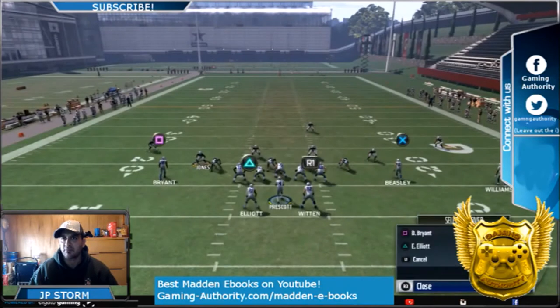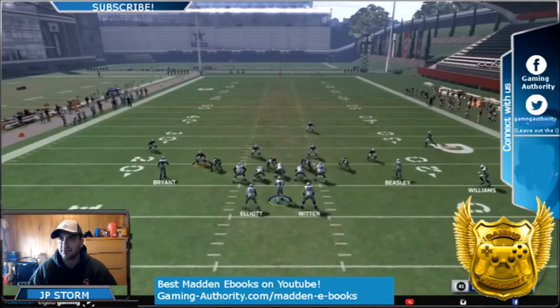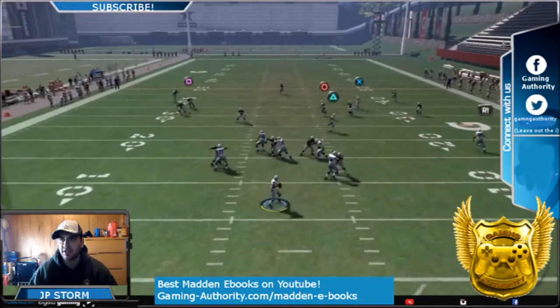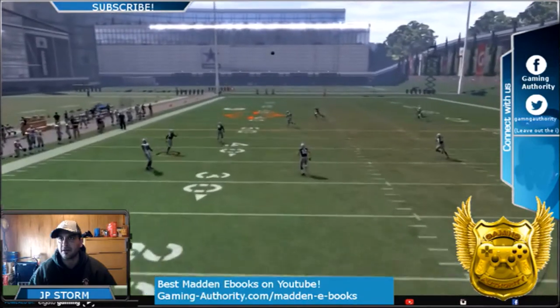Streak X, put Bryant or square on a comeback. Very easy setup. And I like switching it up, giving you guys different formations to do this on. There you go, look at that.